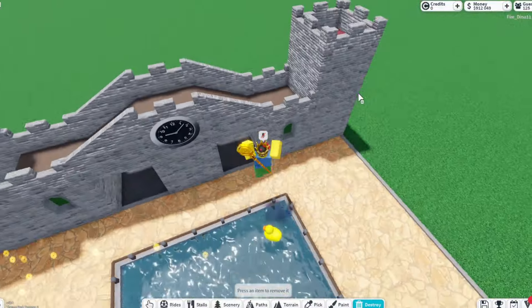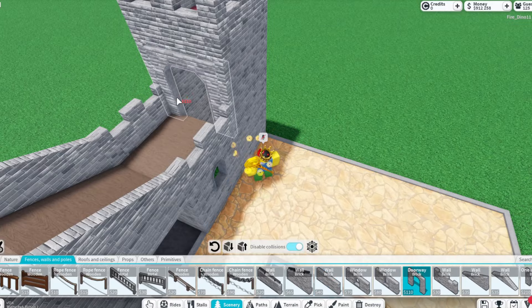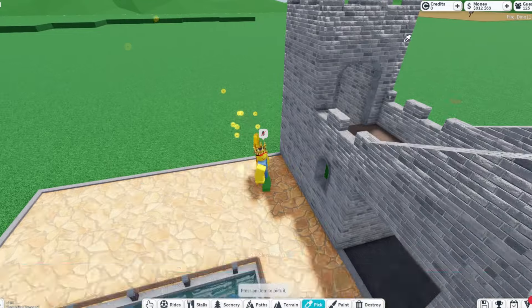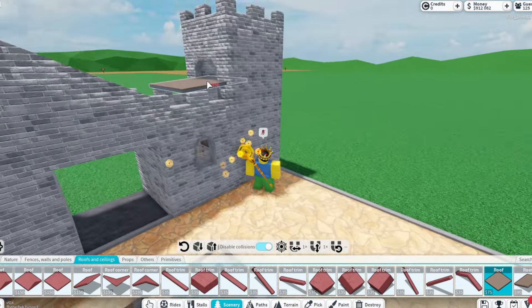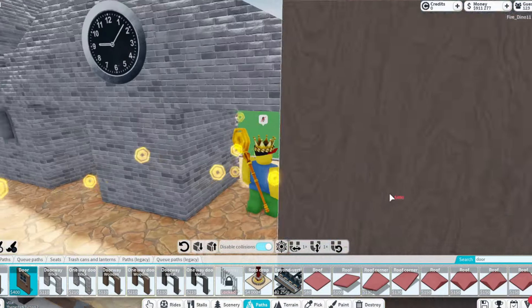Now I'm going to make the next thing I think would be really cool — doors on the other side connecting to the towers. I'm just going to build a doorway right here and that would be done. Just so it looks decent, I'm going to place wooden floors in there so it doesn't look ugly. So they can actually enter the ticket booth.